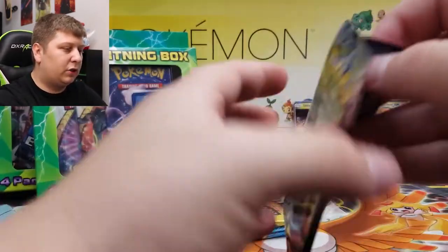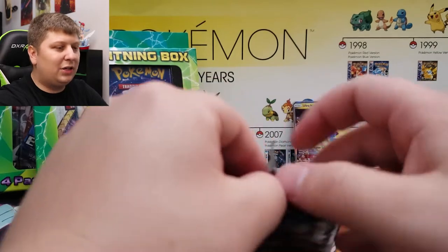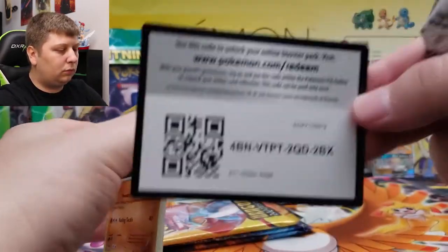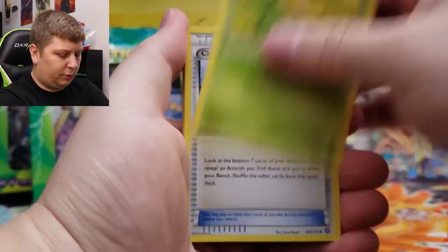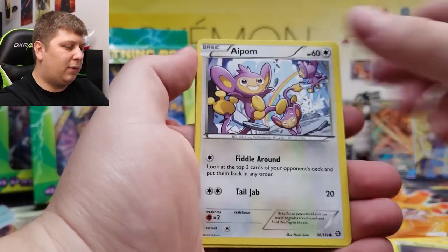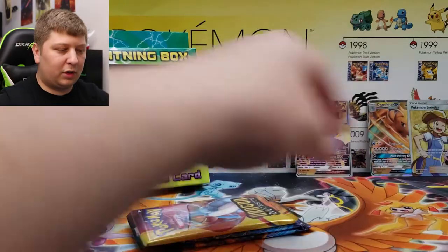Let's get through the Steam Siege. Three to the front here — Skiploom, Claw Fossil, Sableye, Litleo, Sneasel, Yanma, Aipom, Pokemon Ranger, and a Spearomb. I like Spearomb — Spearomb just seems like a Pokemon that people forget about.